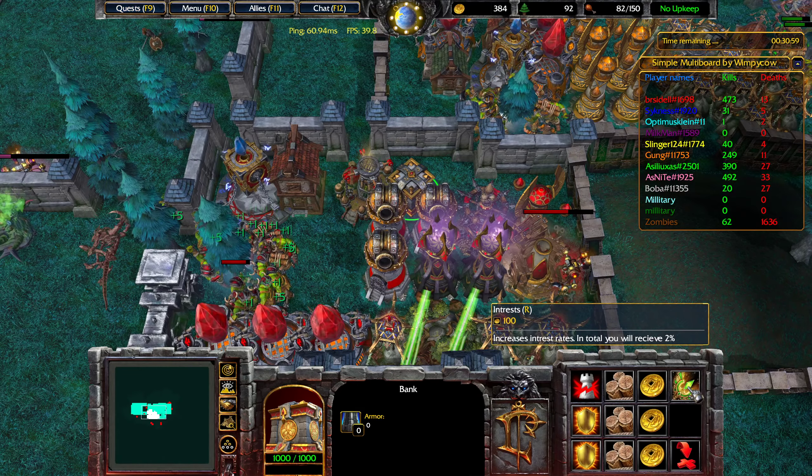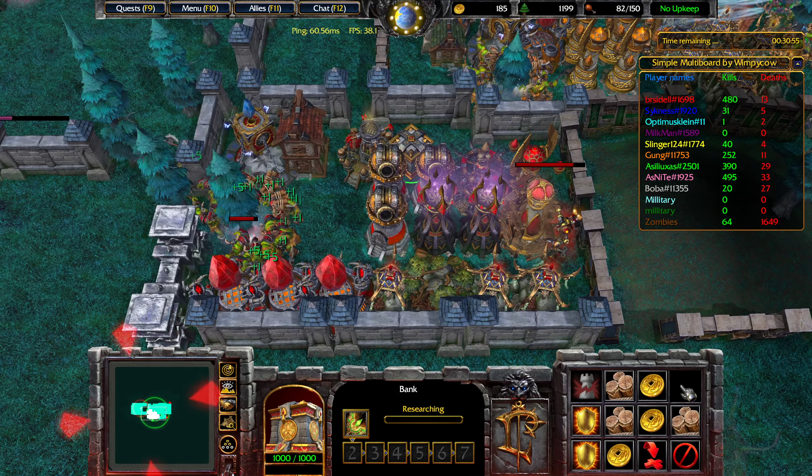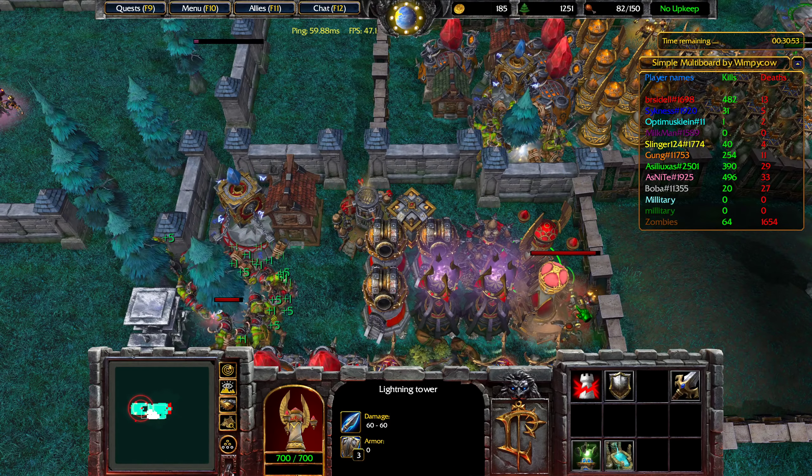384 gold — I should probably start investing into the bank instead of stockpiling it. But first I will buy 1,000 wood and then we start doing that.